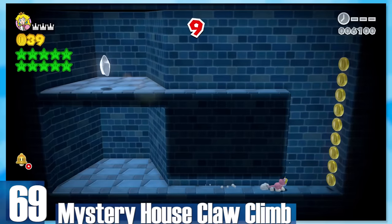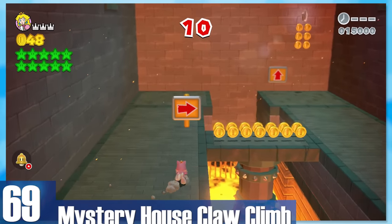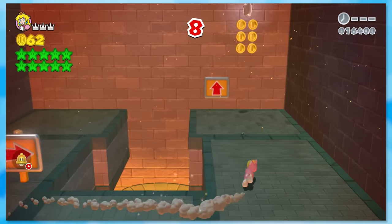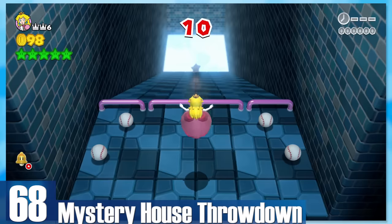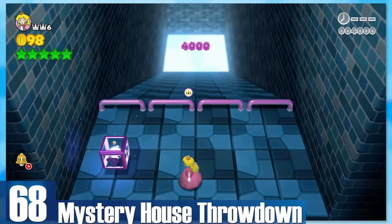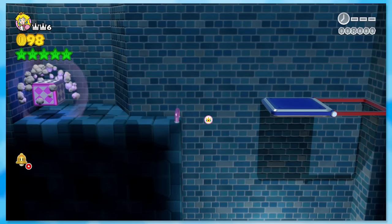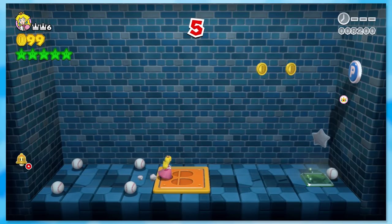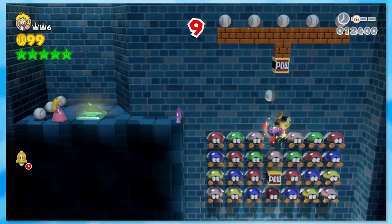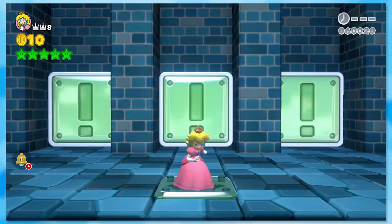69: Mystery House Claw Climb. The next Mystery House requires you to use the cat suit for each star. I like that there are levels that force you to use power-ups, as it changes the gameplay pretty drastically. 68: Mystery House Throwdown. If you grab the baseball with your cursor, you can use that to touch the green stars. So instead of carefully trying to aim your baseball throws like a scrub, just grab the baseball and move — done in one second. You can even click the POW blocks and switch panels. It's so dumb but I love it so much.